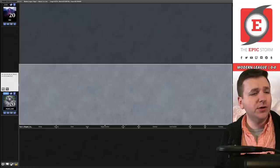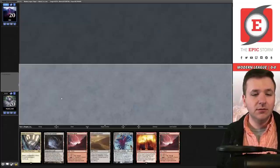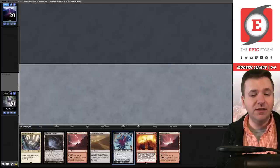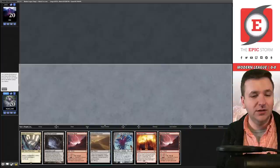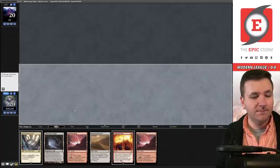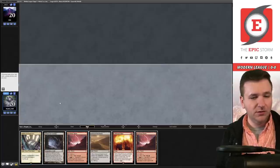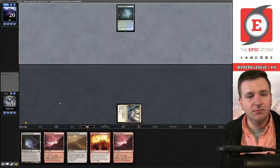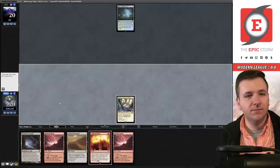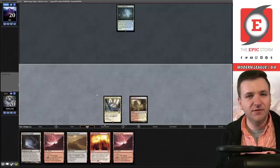Welcome to the first round, we are on the play. Calibrated blasting people — nope, mulligan. We have a blast, we can bottom the Emrakul here. This is a turn-two blast. I know we're on the play so it's a turn-three blast — a little disappointing. Bottom the Emrakul, play the headquarters, pass the turn. Misty Rainforest and they pass.